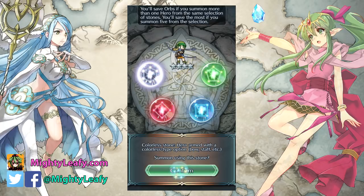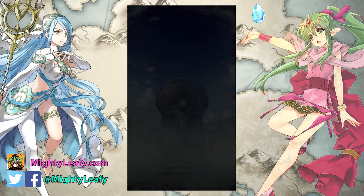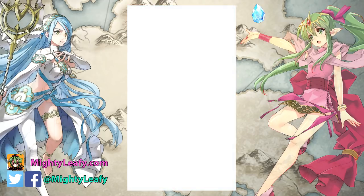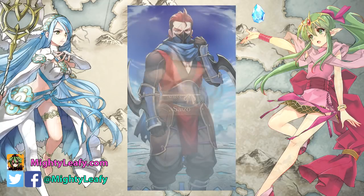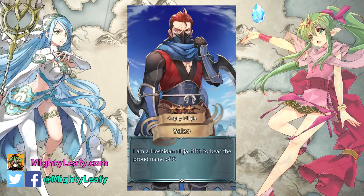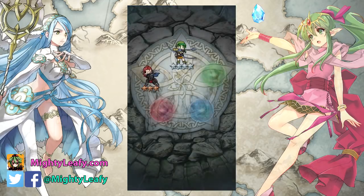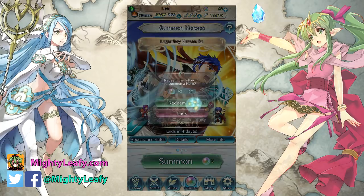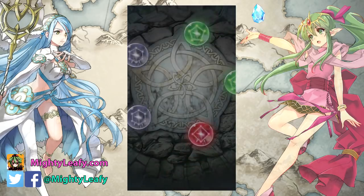So what does Rebecca have? She has Dazzling Glow 3 and Ardent Sacrifice. Comes at 4-star rarity. Her 5-star variant has Silver Bow Plus, which is utterly useless. Not too great. Saizo's got Poison Strike 3, unlockable at 4-star. So I need to pay 2,000 feathers for that, which I don't need.